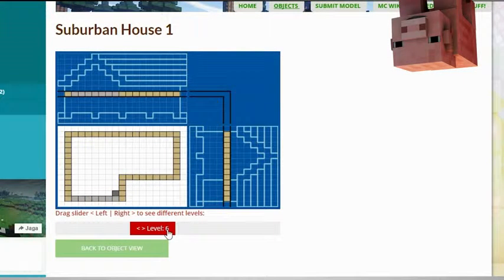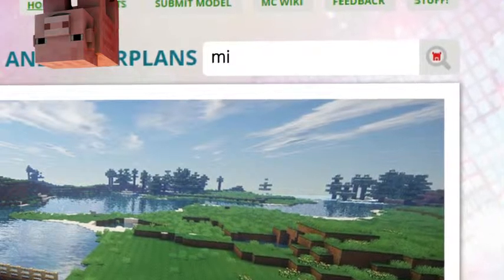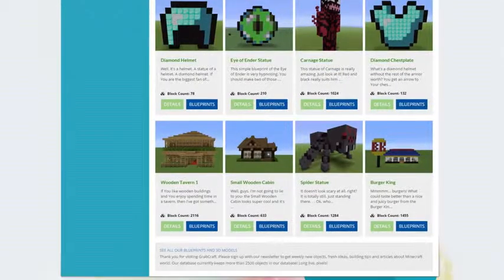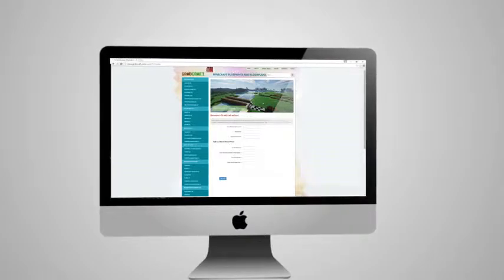Check out the layers of the objects and scroll over to see the materials you need. Use the search bar to find your favorite characters or famous houses. Sign up to the newsletter and you will be the first to know about freshly added blueprints. Or sign up as an editor and share the floor plans of your masterpieces.